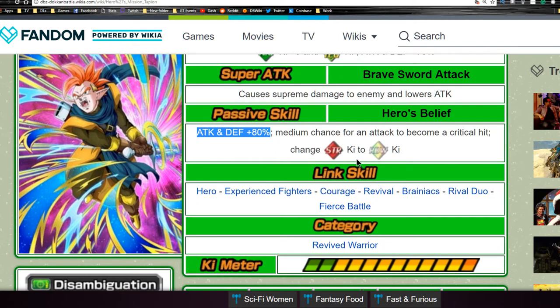Unfortunately, his link skills don't mesh with many units — you'd probably want to consider having him off rotation. His link skills are Hero, Experienced Fighters, Courage, Revival, Brainiacs Rival Duo, and Fierce Battle. His link skills are actually really good — there's just not a lot of people who share the same link skill set. It's a total of about 45% total attack buff links, some defense buff links, and one key link. Overall, it's a really nice set.